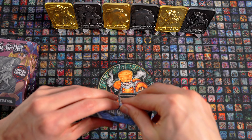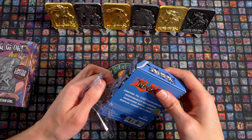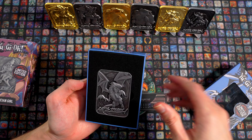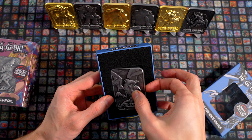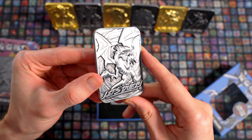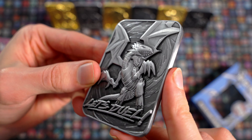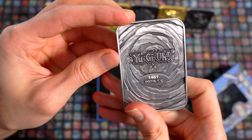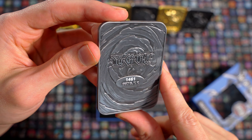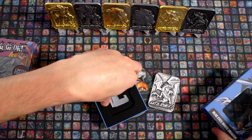Blue Eyes White Dragon – die gibt es auch in Gold, die habe ich aber nicht. Schauen wir uns mal an, wie der aussieht. Wow, der Effekt ist richtig nice! Man erkennt hier so richtig gut die Kontur. Da sieht ihr so richtig dieses Schwarze, das dann danach gezogen wird. Das sieht echt super sick aus. Richtig cool. Da haben wir die 1461 von der Collectors-Menge. Der sieht echt schön aus, richtig schön 3D-mäßig. So muss das sein.